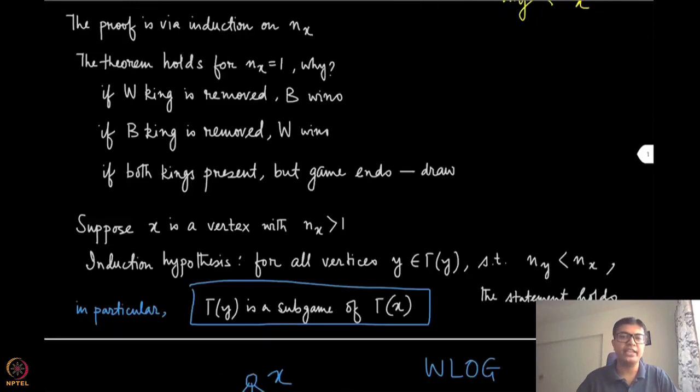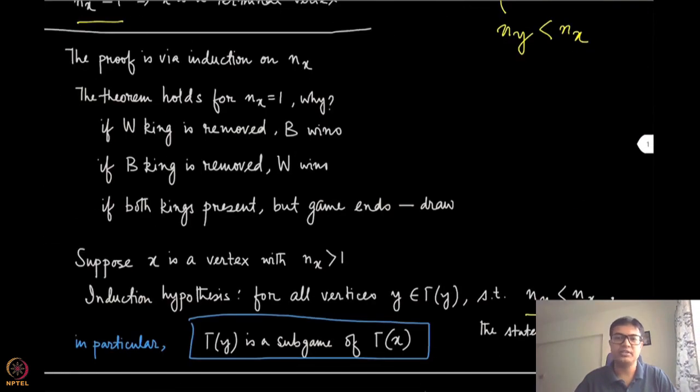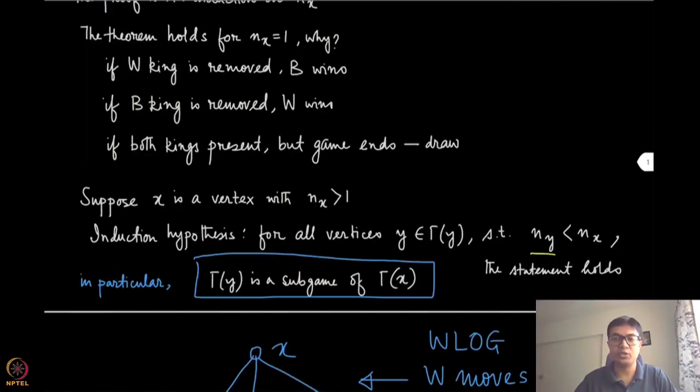Now suppose n(x) is strictly greater than 1. Our induction hypothesis is that for all vertices y in gamma of x such that n(y) is less than n(x), the statement holds — exactly one of the three statements is true. So for all subtrees strictly smaller than gamma of x, because n(y) is strictly less than n(x), we already know that one and exactly one of the three statements is true. Note that gamma of y is a sub-game — sub-tree and sub-game are used interchangeably in this proof.